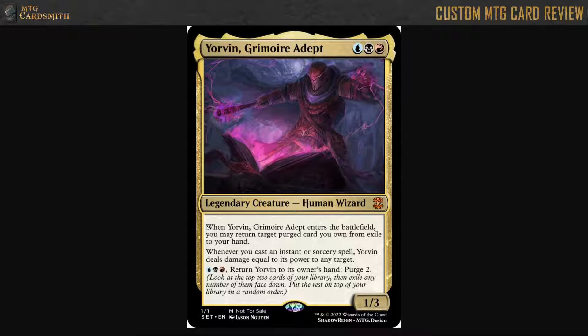Let's read this guy again. When he enters the battlefield, you get to return a purge card you own from exile to your hand. These are face down, but I think you can still look at them — you've already seen them, so presumably you can. You know which is which — you have to do a little poker thing and like creep the card up a little bit.